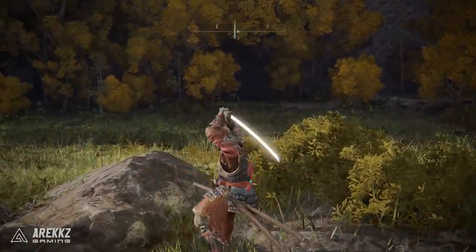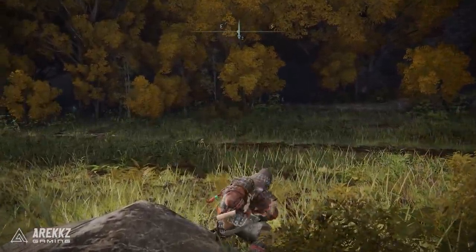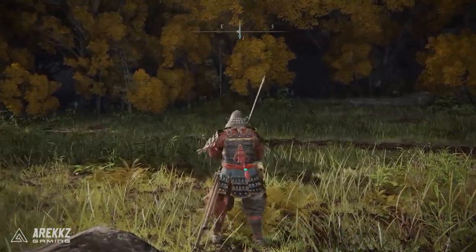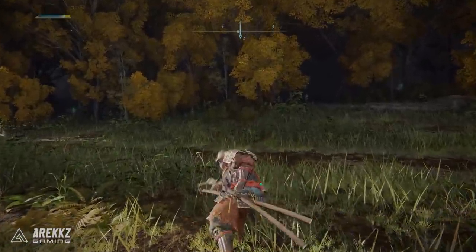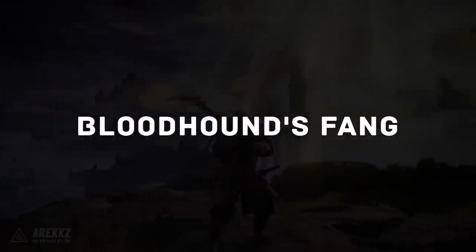The Uchigatana comes with the Unsheath skill, which is very nice. You sheath your sword at your side and draw it out in a big powerful overhead slice that does a lot of damage. It is a fantastic move — that is weapon number one.